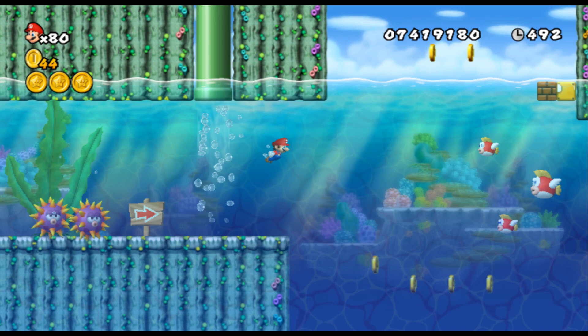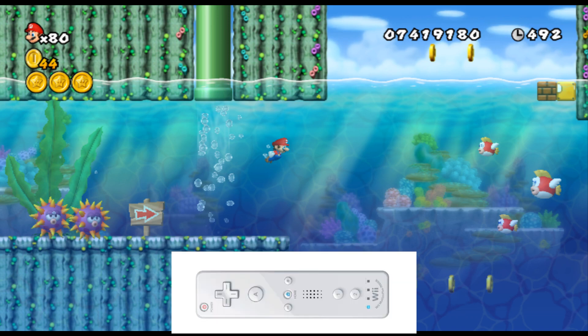Next we need to give our AI a way to interact with the game. The easiest way to do that is through actions, and I'm going to give our AI four different actions it can use. Looking at our Wii remote, the four actions I've chosen are: the left button, which is going to move the AI left, and the right button, which is going to move it right.